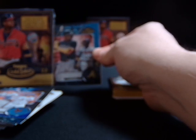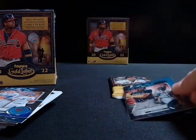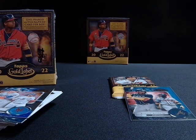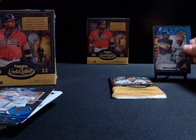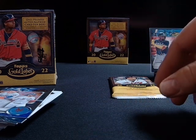So that Acuna is going to be our first one — looks like 49 of 50. 49 of 50 Acuna. Already came with a little ding. So dude, on the box we got one, we got one.